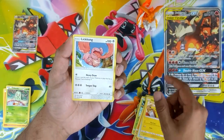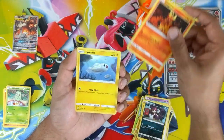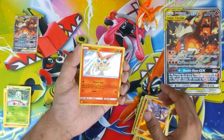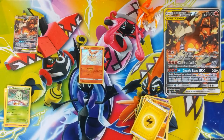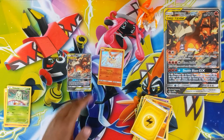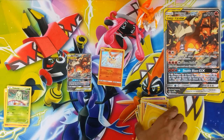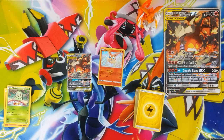Alolan Diglett, Lickitung, Purrloin, Magma, Tiny Mall, a reverse Riolu, and Victini holo. Yeah, a bit of a crap box really. Well, this is the main star — I got this guy, that's what I wanted. So it's all... not really all good, but what can you do. Just a little quick video for a break from Hidden Fates. Thanks for watching and I'll catch you in the next video.